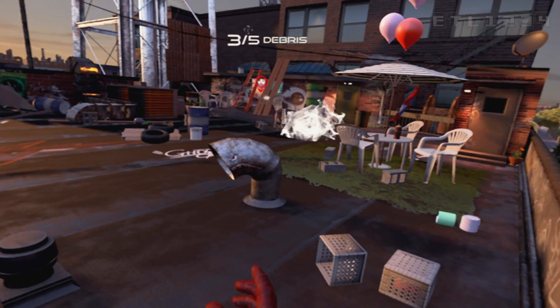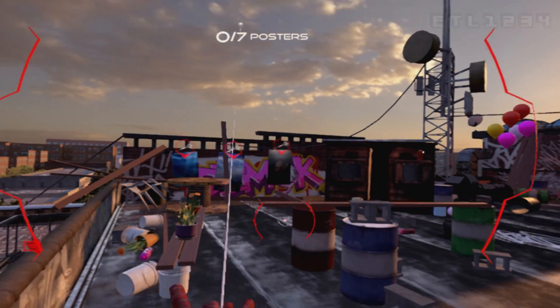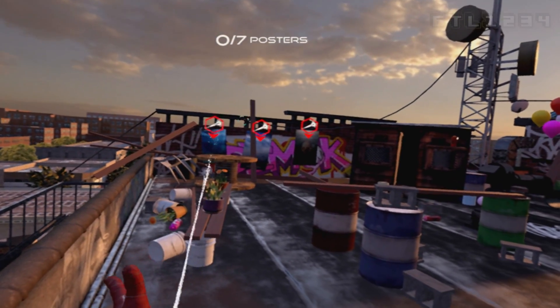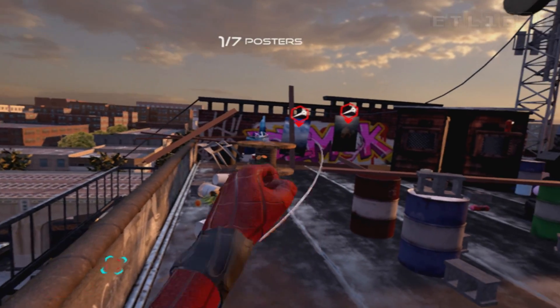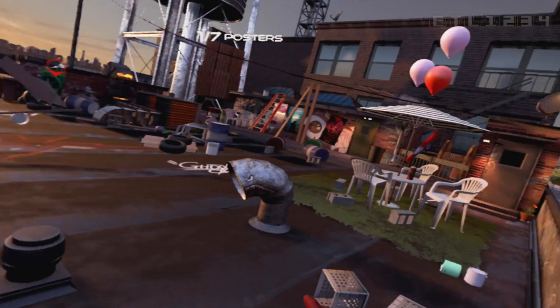It's getting pretty good in here, isn't it? Totally. Oh! Initiating web-sling, tether mode. Press and hold the web shooter to lock and connect web-sling to an object. Whoa! Try removing the posters from that wall over there.